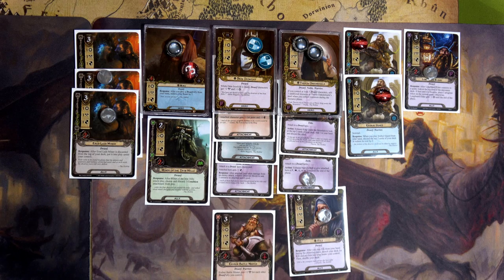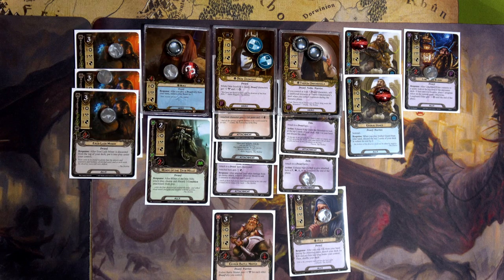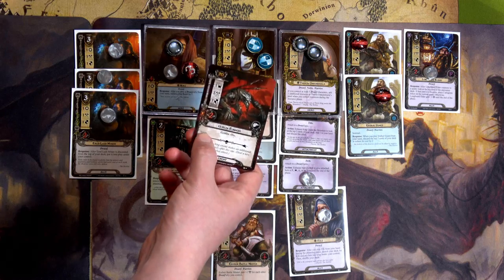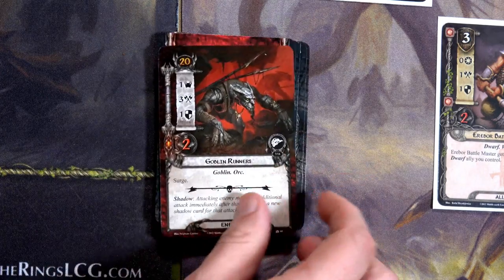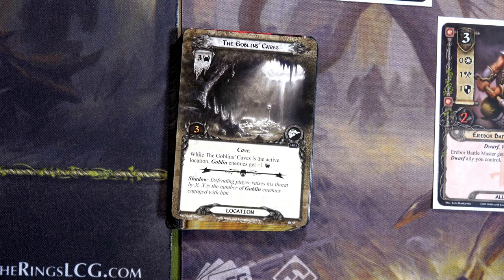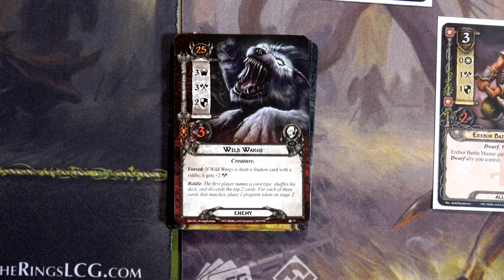For questing this round: Longbeard Elder, Fili, and several dwarves — about ten willpower to one threat. We can check the top card via Longbeard Elder; it's not a location. We flip the encounter card: an enemy with surge — a Goblin Runner surging into a location, the Goblin's Cave. While Goblin's Cave is the active location, enemies get plus one threat. Our second card is another riddle: 'A box without hinges, key or lid, yet golden treasure inside is hid.' The first player names a card type, shuffles their deck, discards the top two cards — each match gives one progress on Stage 2.